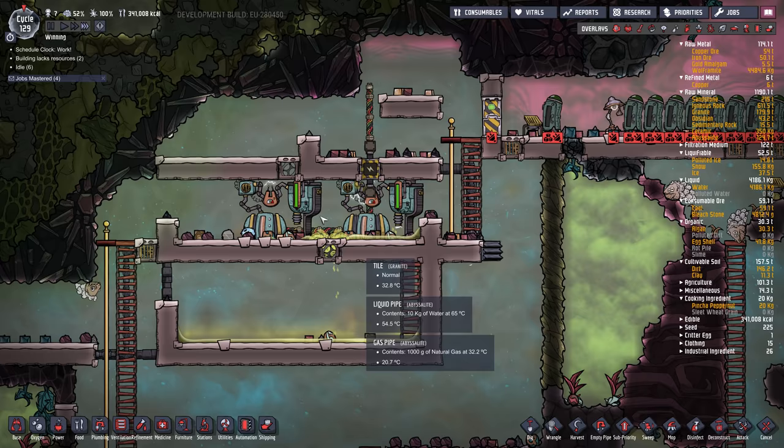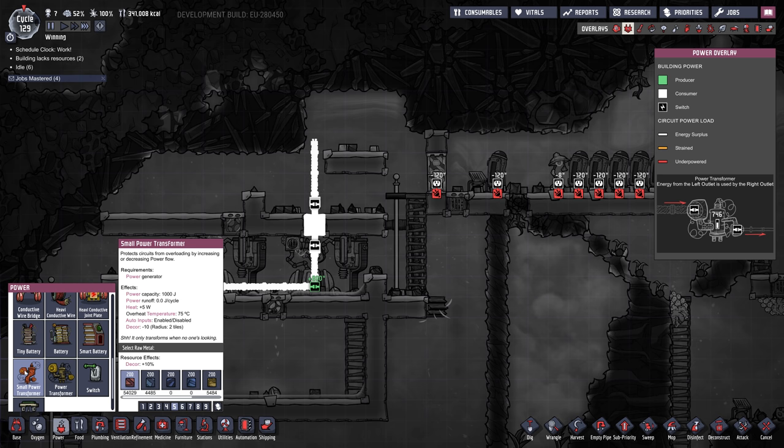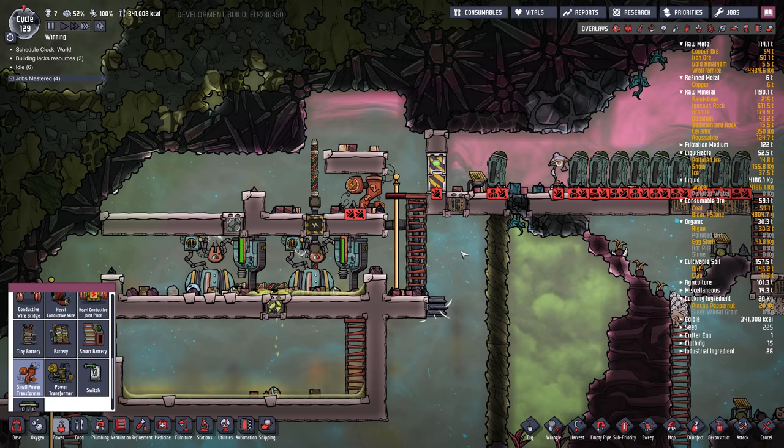It's actually running now, but it's wasting natural gas because it's not hooked up to any batteries. Under power there's a small transformer and a regular transformer. The small transformer has a power capacity of 1,000 joules. The regular power transformer, which requires refined metal, has a power capacity of 4 kilojoules or 4,000 joules. I almost always use the bigger one.